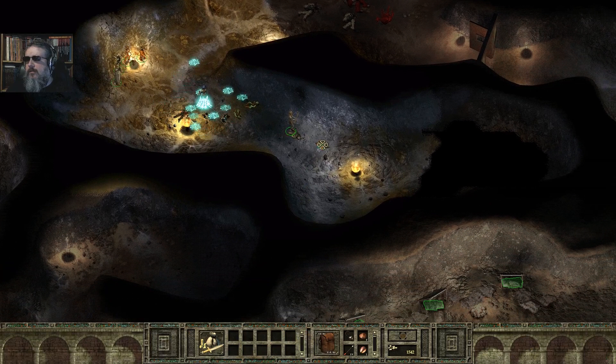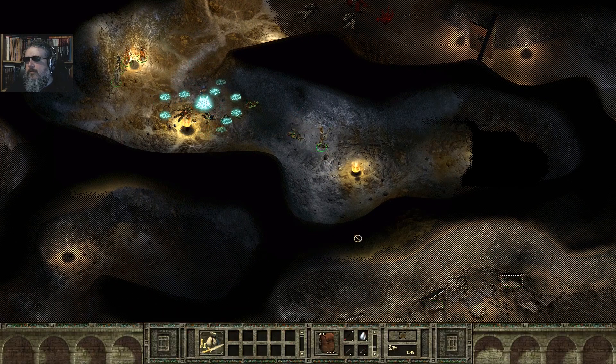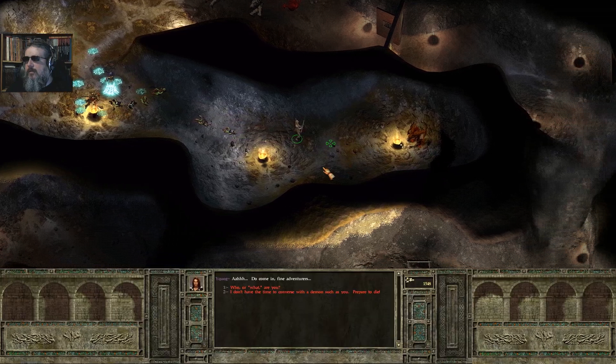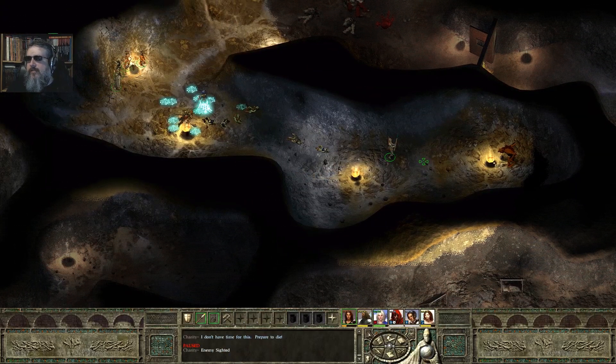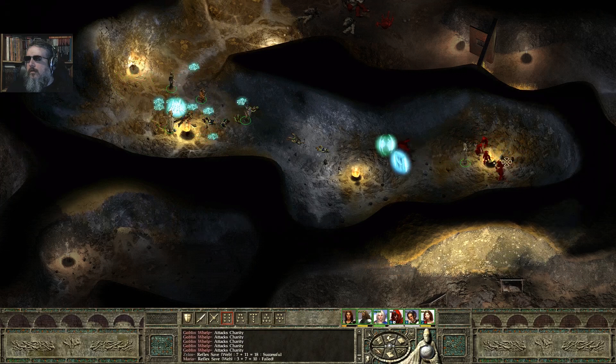So what's down this direction? 'Do come in, fine adventurers.' 'Who or what are you?' 'My name is Xeokog. What I am is a Bargast whelp — do not look upon me and make rash judgments, adventurer. Believe me when I say you look exceptionally foul to mine eyes, as I probably do to yours.' Of course — Bargasts are fiends. 'What would you have of me, Xeokog?' 'I would have you for one of my meals.' 'I don't have time for this — prepare to die.' Ready and willing. It is a fiend.